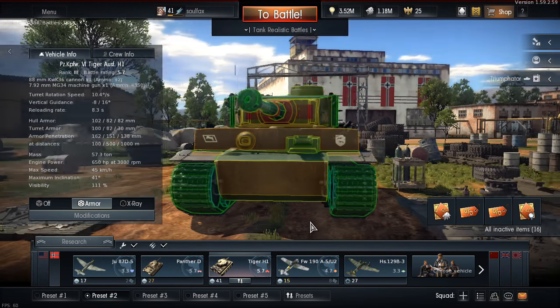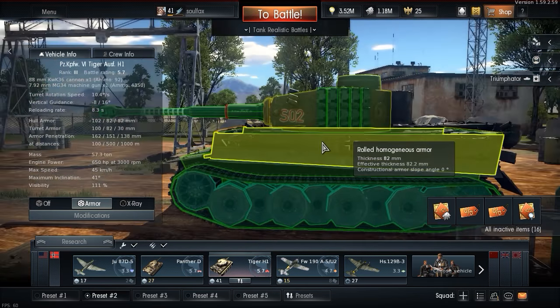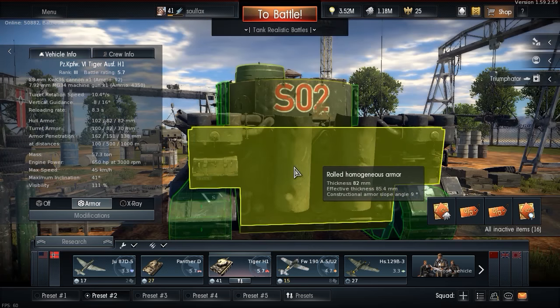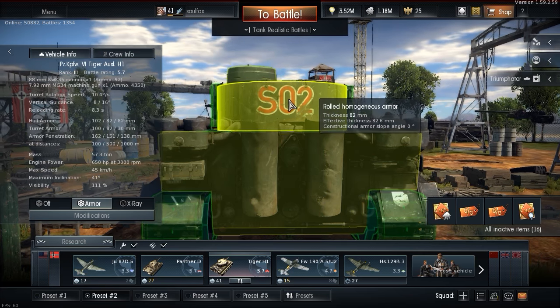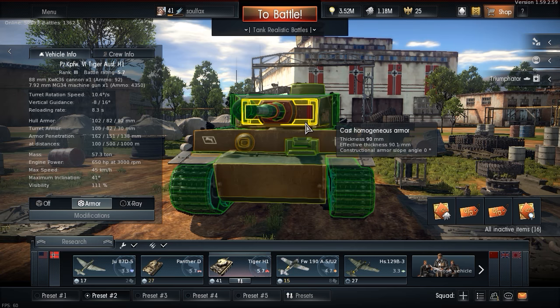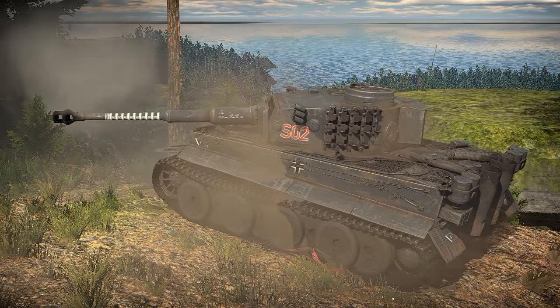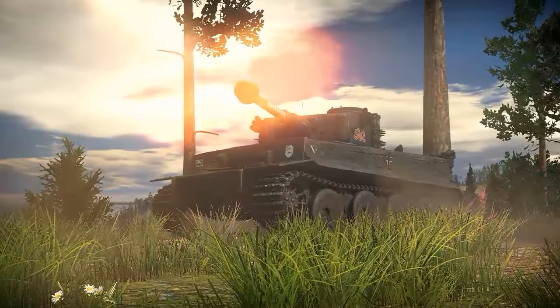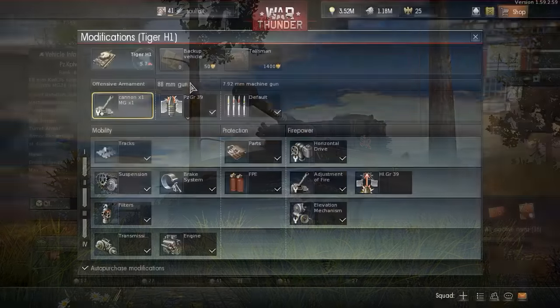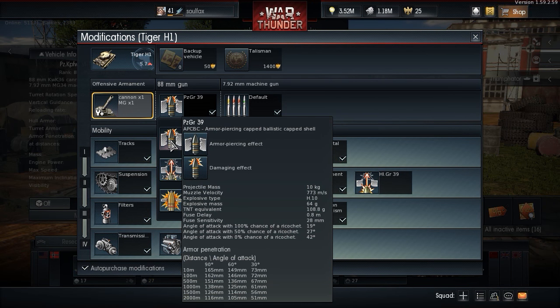The armor of this beast is 102 millimeters at the front of the hull, 82 to 62 at the sides of the hull, and 82 at the back of the hull. And the turret — the turret is comprised of many different armor plates and is arguably even stronger than the hull itself. But the best part of this panzer is its cannon. Equipped with the awesomely powerful 88mm Kampfwagonkanone 36 L/56, no panzer at its battle rating stands a chance of enduring its might.